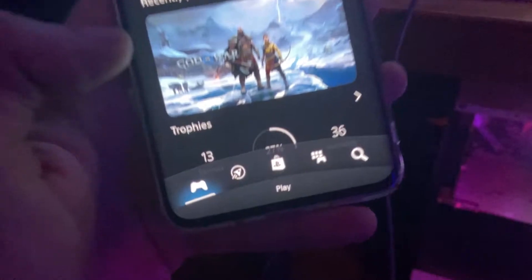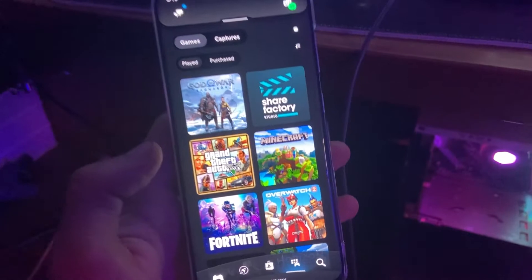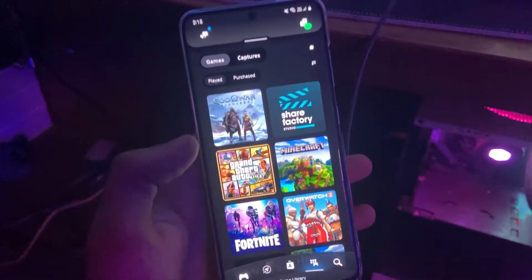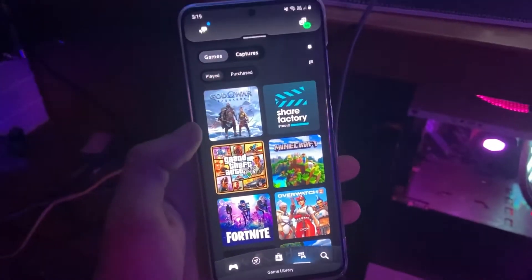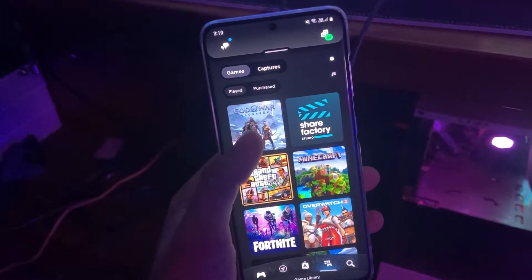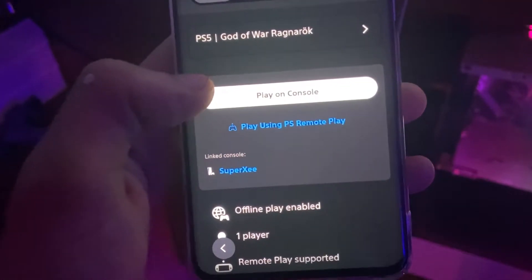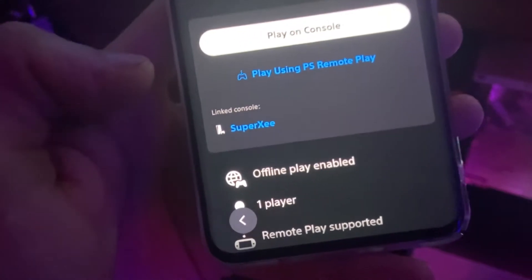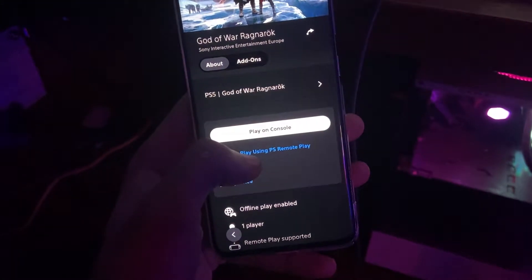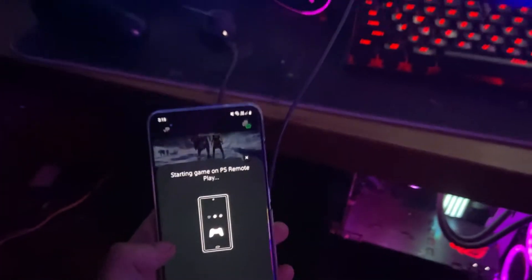Once you have the game purchased on your console, go into the icon at the bottom — click on that and it will show you all the games you have on your console. If you're away from your console, say in a different city, as long as you have an internet connection at home you can still do this. Click on the game and it will give you the option to play using PS Remote Play. Click on 'Play using Remote Play' and it will say connecting, starting game on PS4 Remote Play.